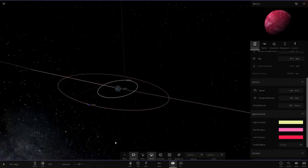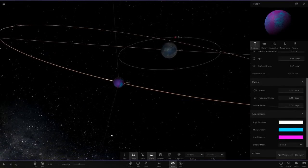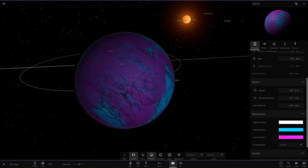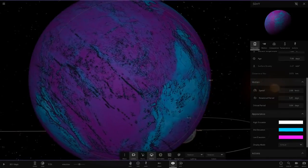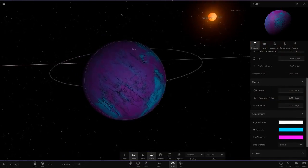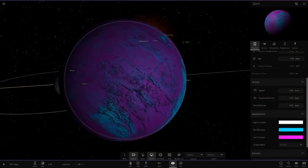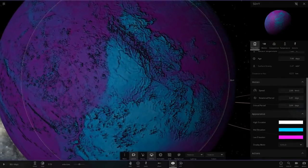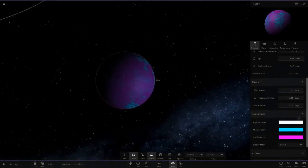Next up we've got Sory, going with a cyan and purple-magenta theme. That is a really nice color mix — we've seen colors like this in previous systems too. I do like it a lot: the cyan combined with the magenta is a really nice color scheme.